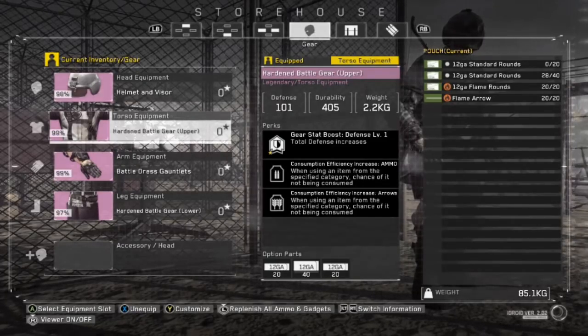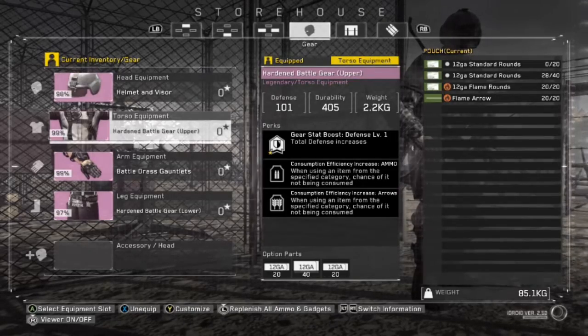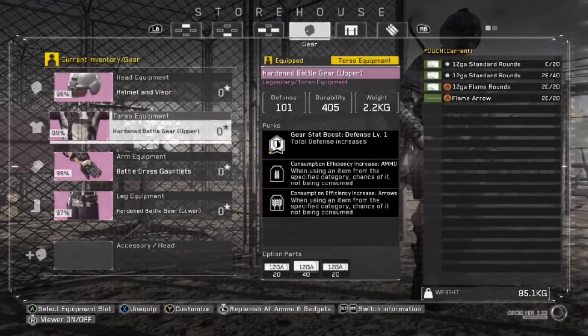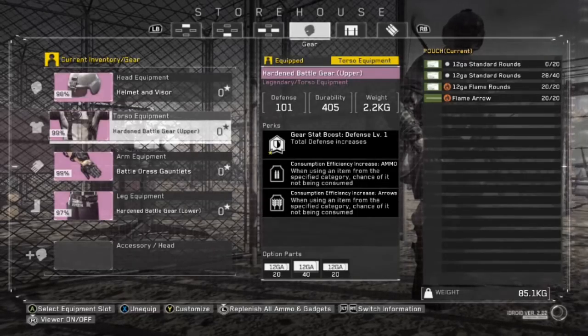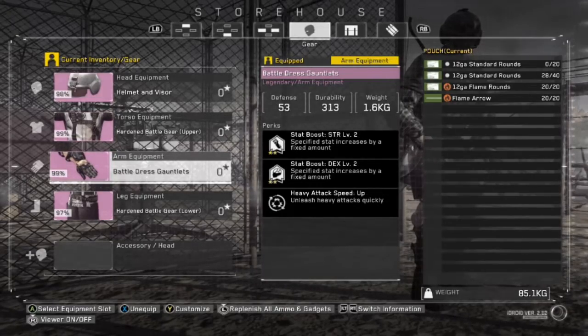Next is my armor. The defense doesn't really matter — defense means nothing right now at this stage in the game. But you do specifically want ammo and arrows: the consumption efficiency increases with ammo and arrows. You want both because we're going to be using ammo and arrows throughout our gear set. This means sometimes when you fire, it doesn't take the ammo. It also allows our two-shot shotgun to have multiple shots sometimes.